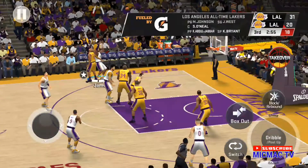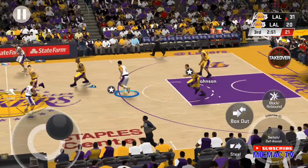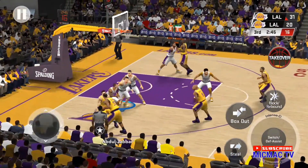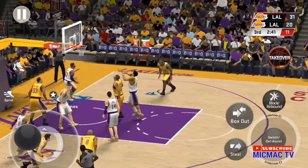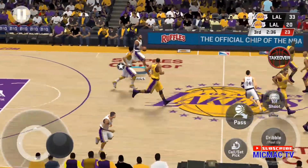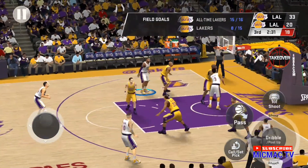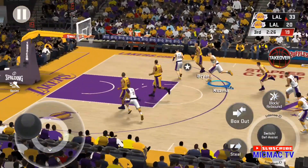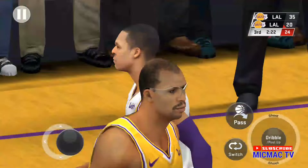Green. LeBron James on the wing. No good on the triple. Here comes Johnson. West outside. Johnson outside — that's good. Took advantage of some shoddy defense there — they've got to at least get a finger on him. To the paint — stolen by O'Neal. Abdul-Jabbar — that's in, coming off an assist by Kobe.